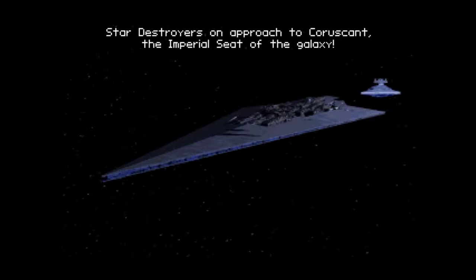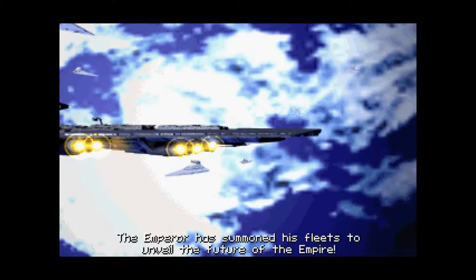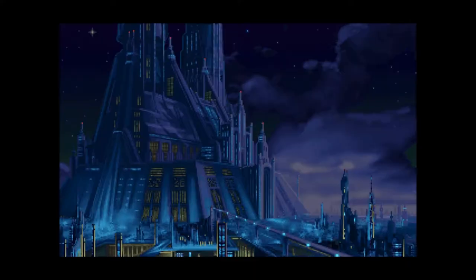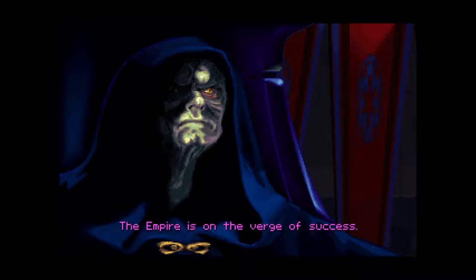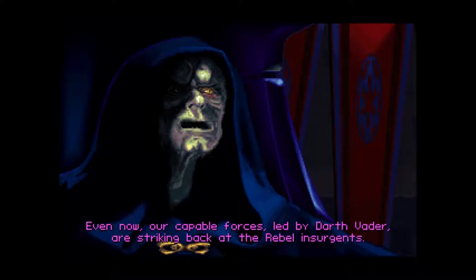Star Destroyers on approach to Coruscant, the Imperial seat of the galaxy. The Emperor has summoned his fleets to unveil the future of the Empire. TIE Fighters escort shuttles to Coruscant City where the Emperor is about to speak. The Empire is on the verge of success. Soon, peace and order will be restored throughout the galaxy.